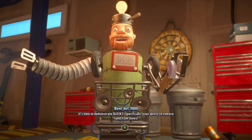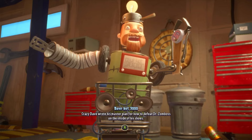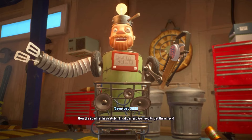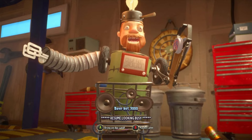It's time to demonstrate Skill 2, specifically your ability to remove sand from shoes. Crazy Dave wrote his master plan for how to defeat Zomboss on the inside of his shoes, but then his shoes got wet. So he left his shoes to dry by the volcano on Boney Island - a strategically unwise decision. Now the zombies have stolen his shoes, and we need to get them back. Boney Rumble - resume looking busy.